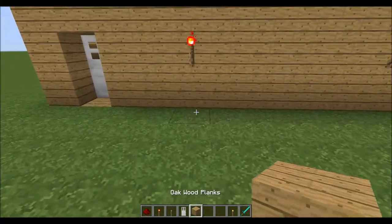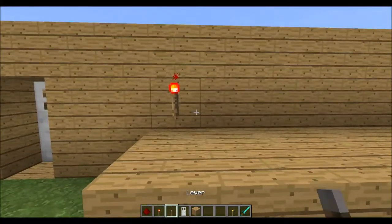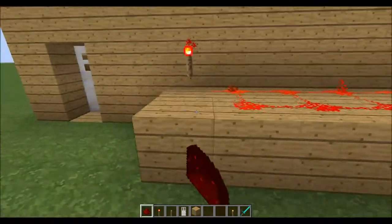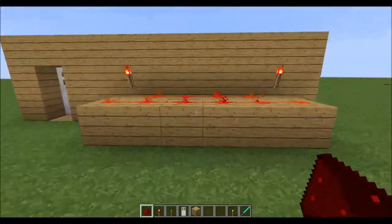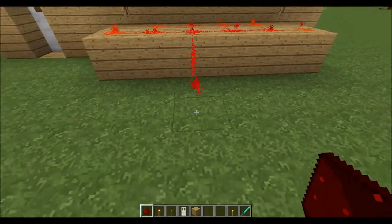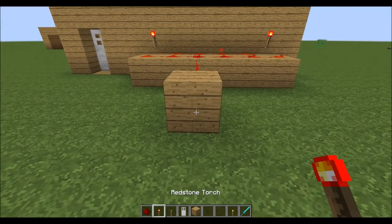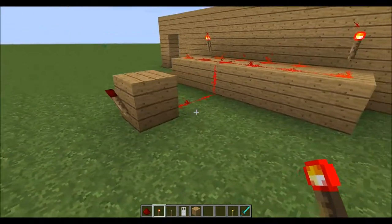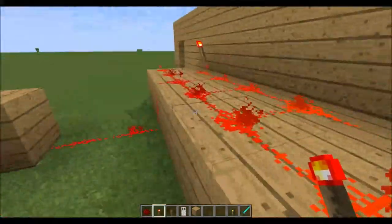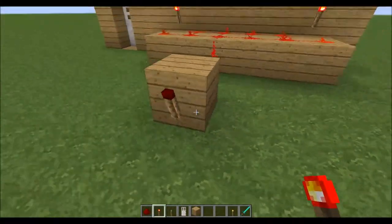Then you're going to want to place some blocks here and just fill this whole thing up with redstone dust. Just leave a little trail here towards a block with a redstone torch behind it. When the redstone dust is powered, it goes towards this block and turns off that torch.